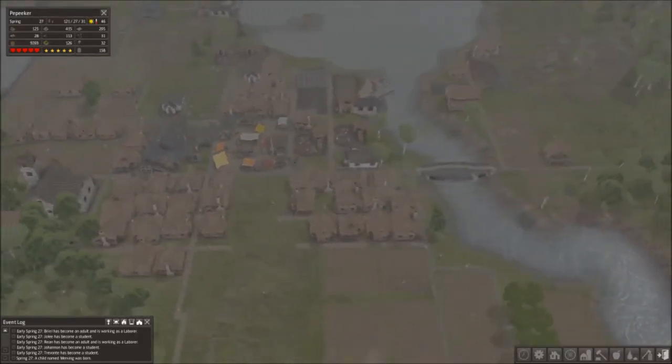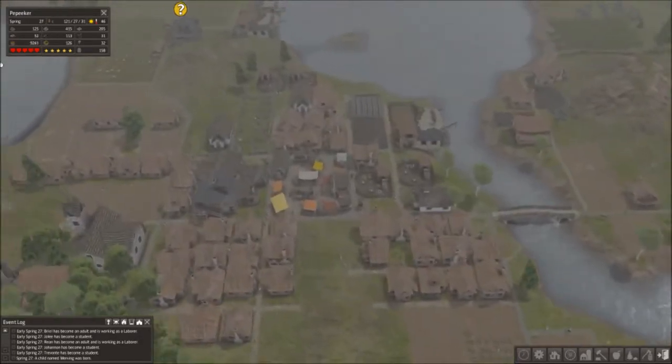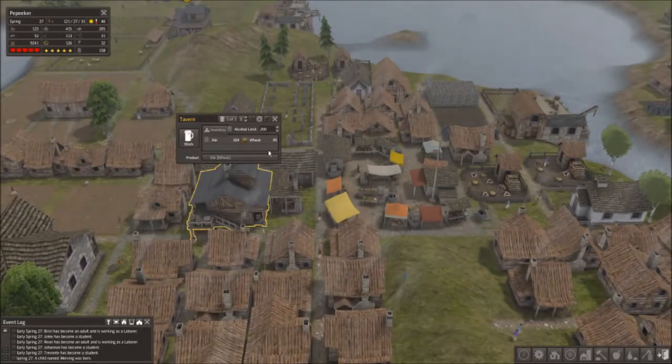These are all wheat fields, and all these are wheat fields. That's in order to brew ale for a trade. This is a tavern — they brew ale.